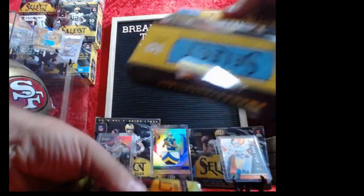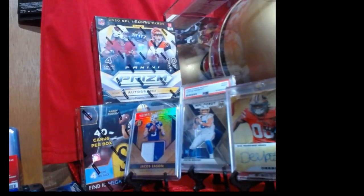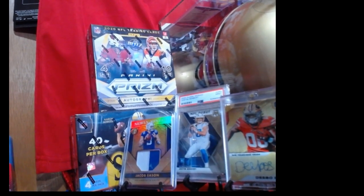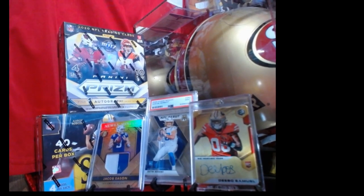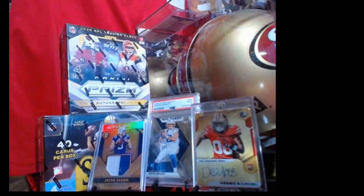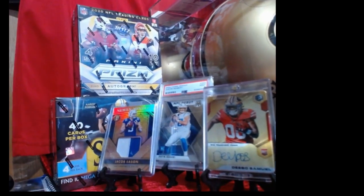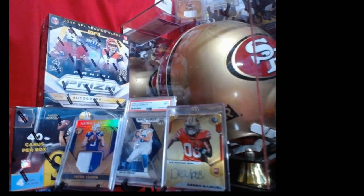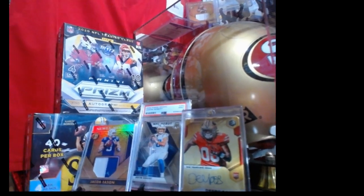Coming back to break next Wednesday — actually Tuesday night. Got a Select purple die cut, prison make-a-box, Herbert Mosaic PSA 9 included, numbered Gold Standard 42 of 49, and then a Debo Standard Elements rookie card 2019 — also autographs. So it's pretty legit giveaways in that one on Tuesday night.